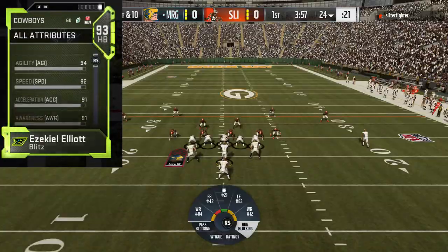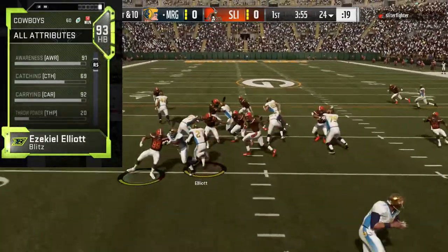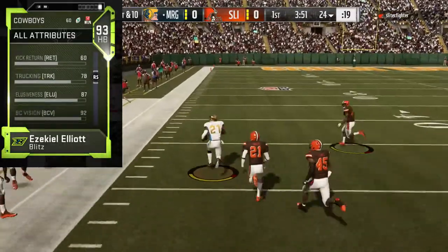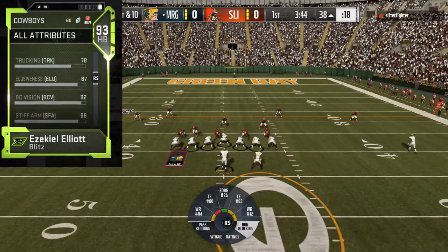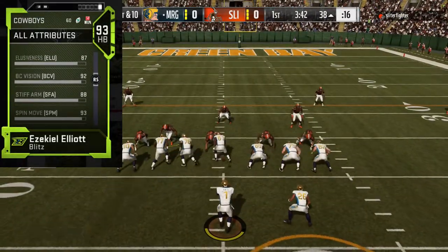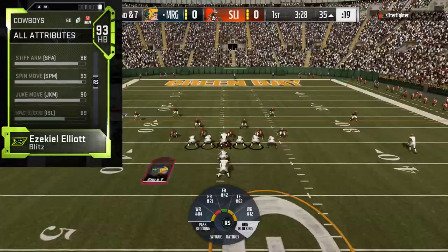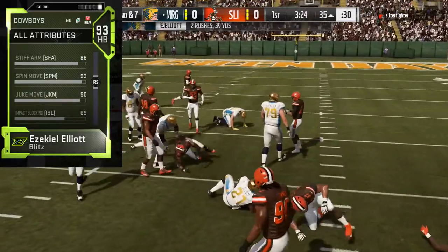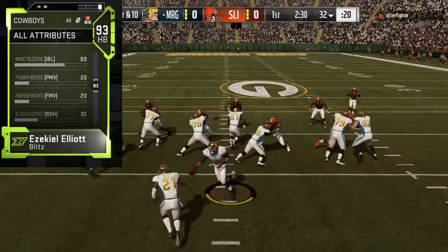He has 80 strength, 94 agility, 92 speed, 91 acceleration, 91 awareness, 69 catching — kind of low — 92 carrying, 87 jumping, 78 trucking which in my opinion is very low for Zeke, 87 elusiveness, not too bad for more of a power back, 92 ball carrier vision, 88 stiff arm, 93 spin move — his spin move is really really good — 90 juke, and 69 impact block.